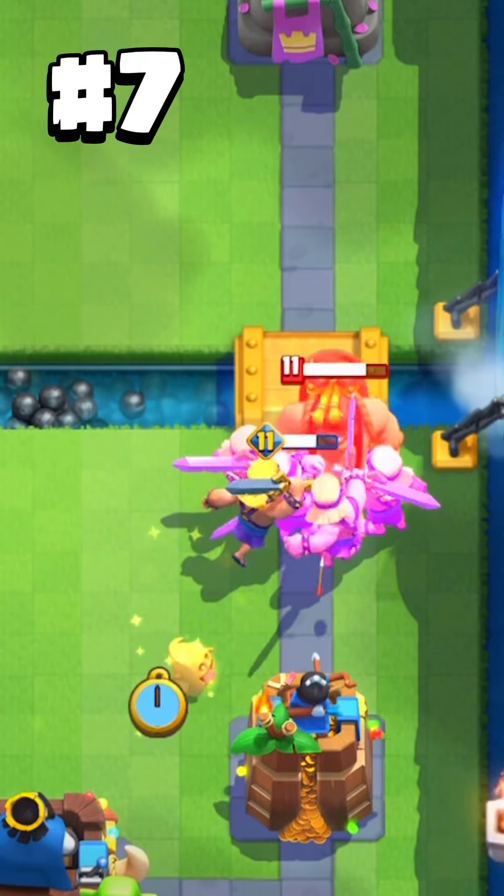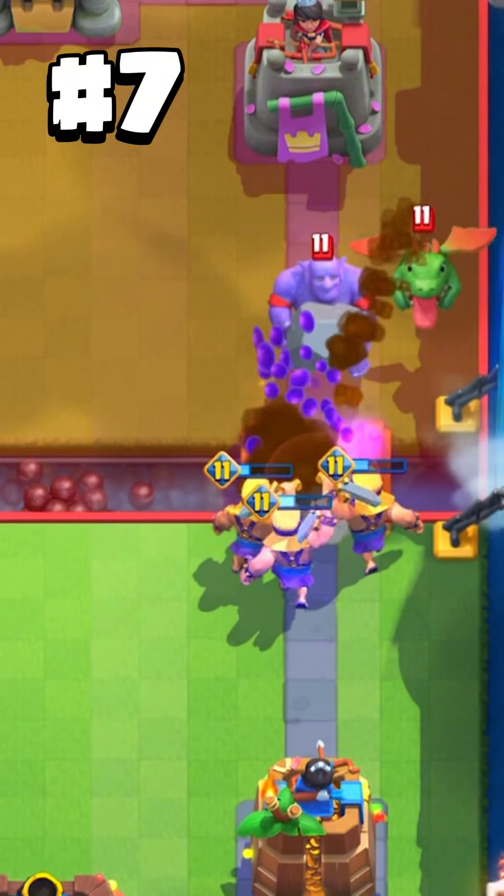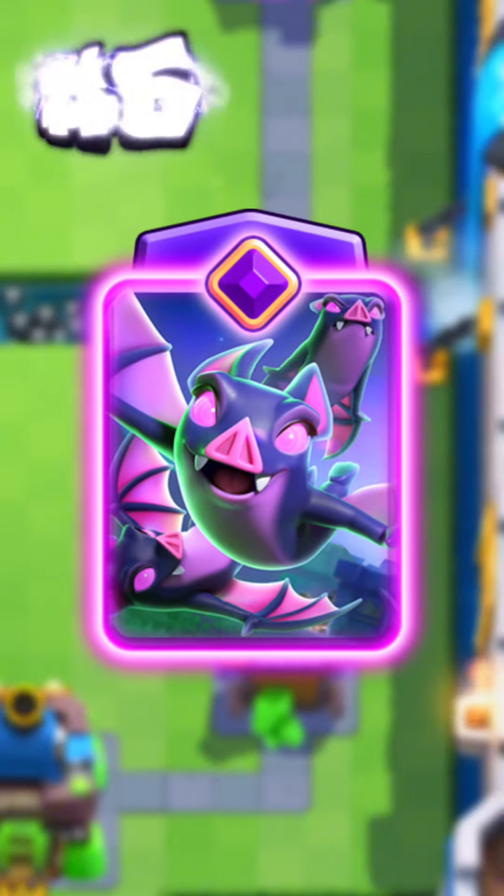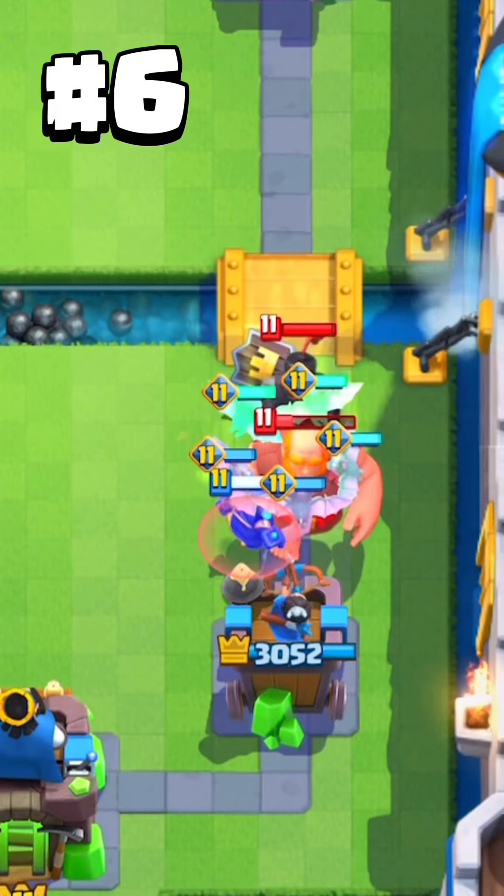On number seven are the evolution barbs. They were one of the strongest cards in the game but get countered by every single card. Lava hound is one of the most common decks to use against them.